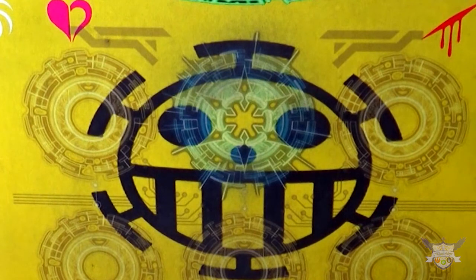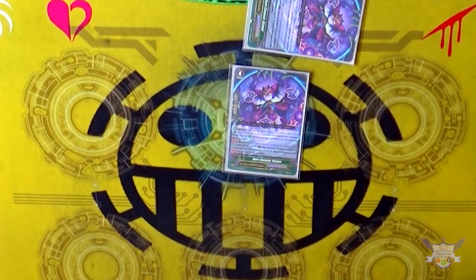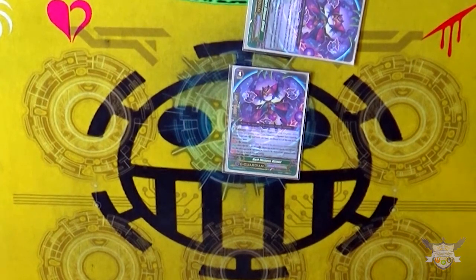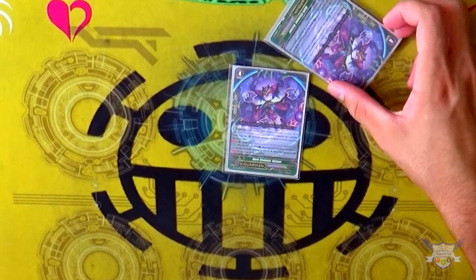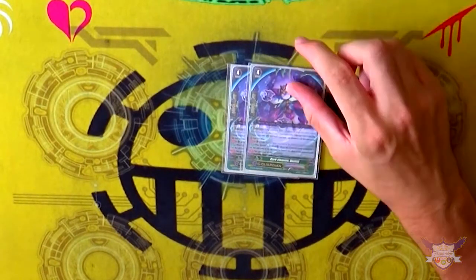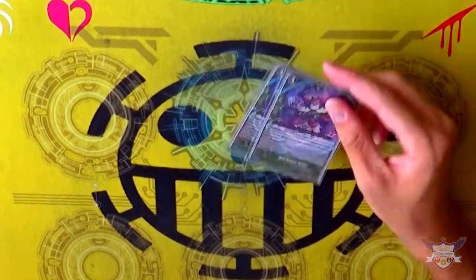I'm running 2 copies of Dark Element Dismal. When you G-Guard with it, pick a rear guard — it can't be hit for the turn, so it's permanently perfect guarded, and that same rear guard is unaffected by all of your opponent's card effects. So if your opponent has an on-hit retire effect, you can protect a unit so it can't be targeted. The downside is if you're playing Diablo and you pick a card, you can't pick that card as a retire target since it's still technically your opponent's effect. Thanks to cards like Broken Heart, you have key rear guards you want to keep, so keeping them safe is nice.